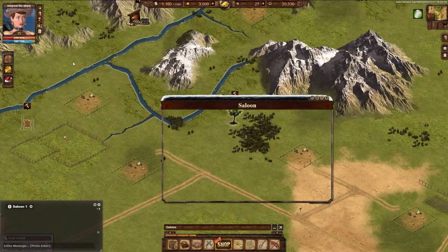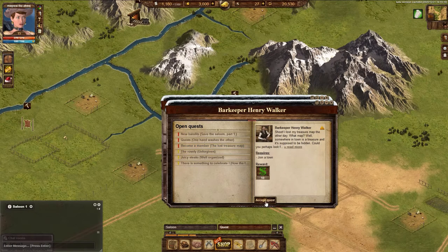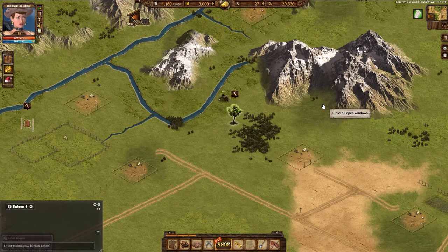Once you have reached level 10, you will be able to join a town and will start receiving quests that you can only complete if you are in a town. It's easy to join a town and can be done in a few ways.